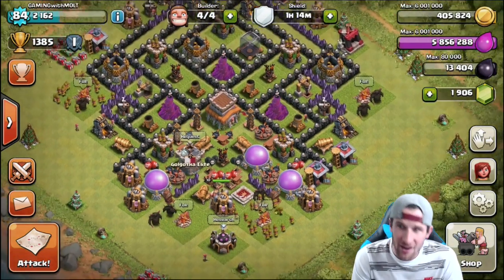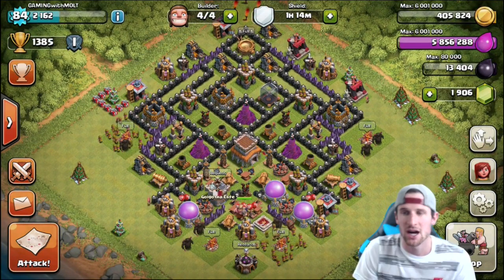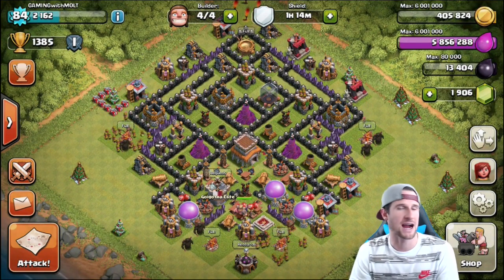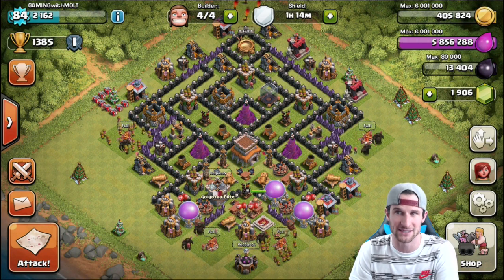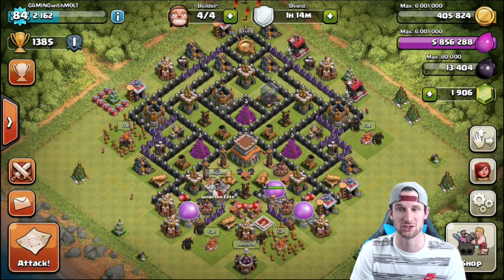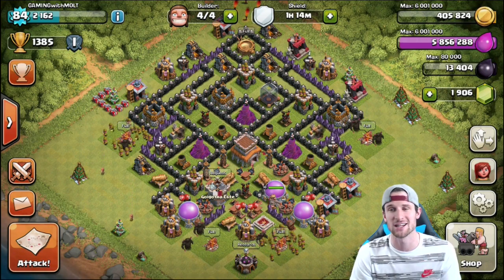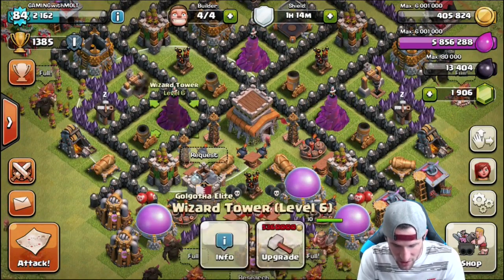We've got a Town Hall 8 southern teaser to a certain extent, as you can see. I just came up with this on clashy clans builder dot com — definitely go check them out. It is legitimately the best place to design bases without a doubt. It's so easy, it shows you the range of everything.